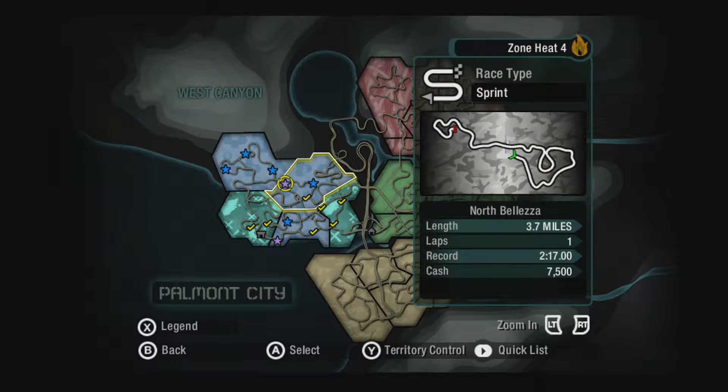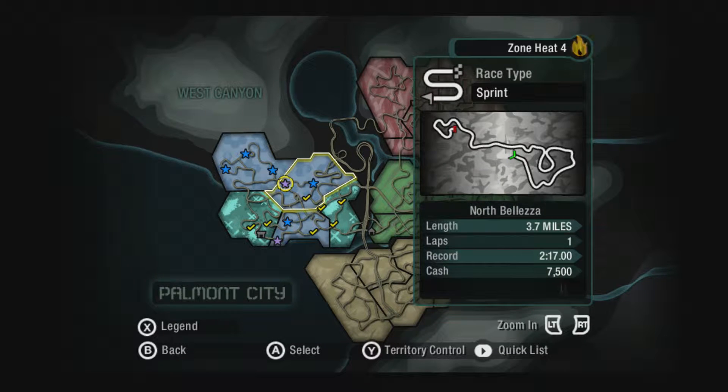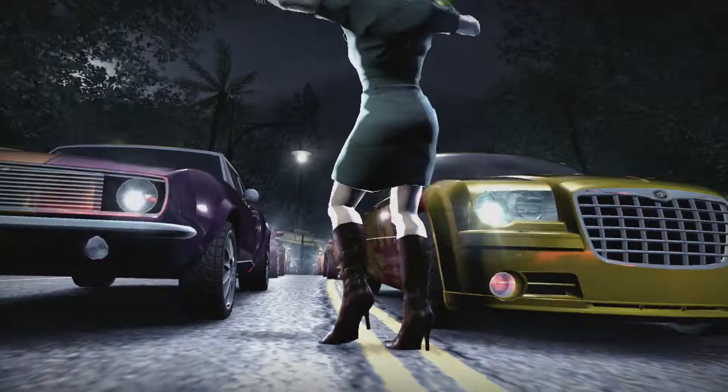I kind of want to finish one of these today — that's two sprints. Maybe we'll do like one and a half. Let's just start with this one. Engines, that's a good thing to get. Auto-sculpt — I was going to mess around with the auto-sculpt between episodes, but I forgot. When I played through it before, I used to do everything in auto-sculpt: all my bumpers, my wheels, everything. It was awesome. It's really fun, too.